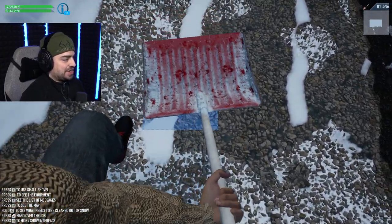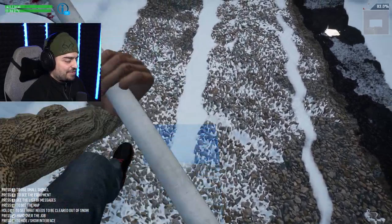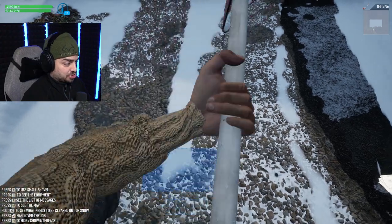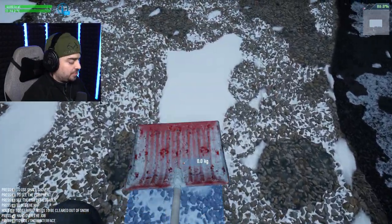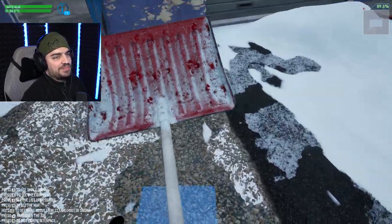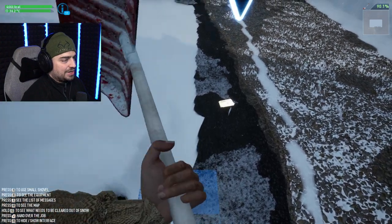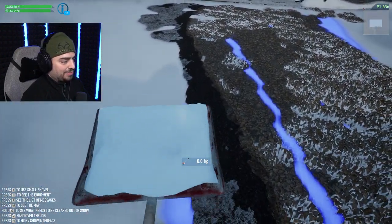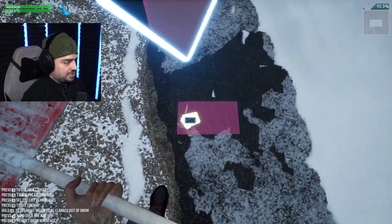We want to do good and have great clients referring us to other people, so we gotta do a thorough job. We can't be leaving strips of snow leading up to our pathway — we gotta make it all clear. We can't let people be slipping in the snow just because we thought that little strip was fine. We're going to get our little strips. Oh hey, there's our marker!